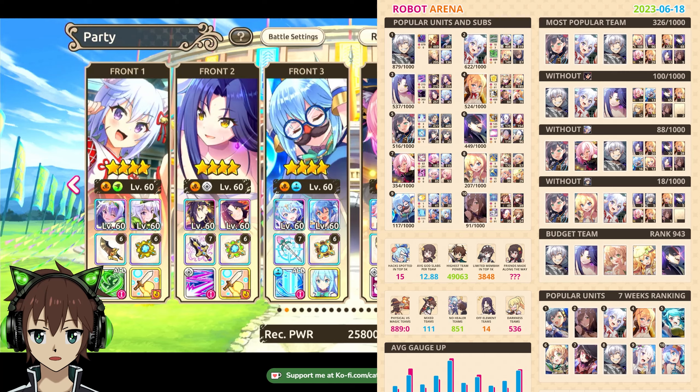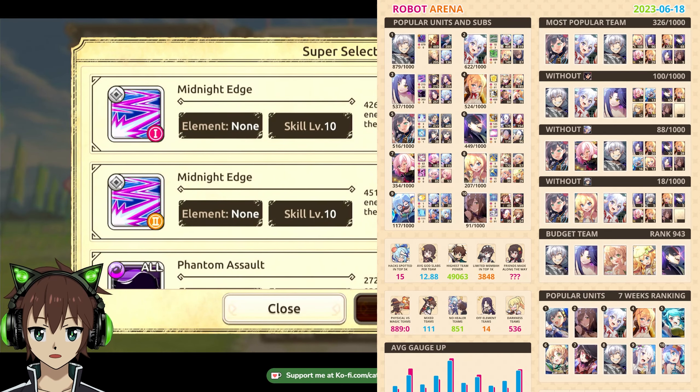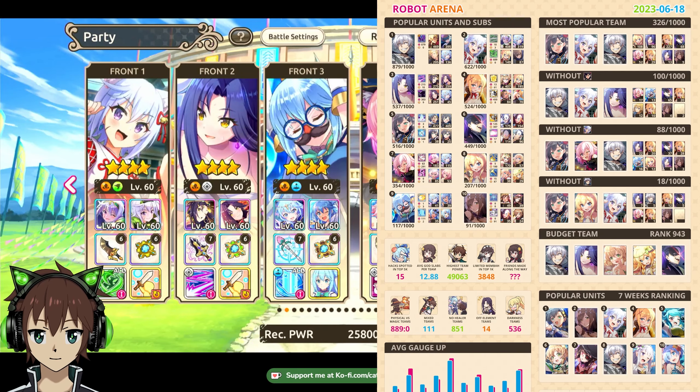Leah and Melissa's ultis are kind of meh for my team. We don't need the healing from her ulti 2, and we don't need the physical defense down from her ulti 1 because Aqua does that with her ulti. Pretty much everything Melissa can do, Aqua covers on an AoE side. I just use it since it's the highest damage number — technically her ulti 1 version 2 would be a little higher damage, but the enemy probably isn't weak to poison, so having an extended defense down could be better.